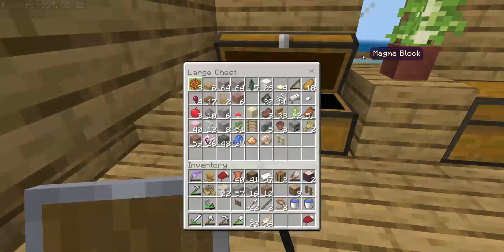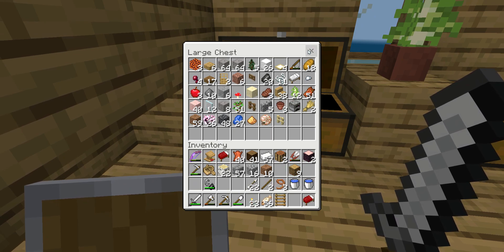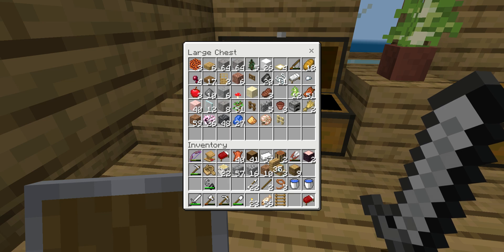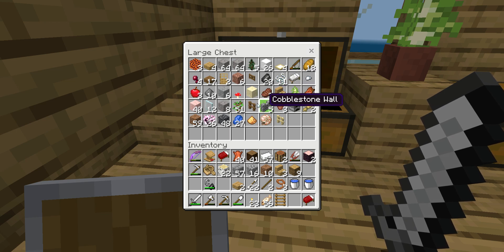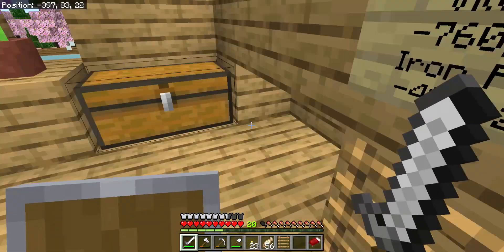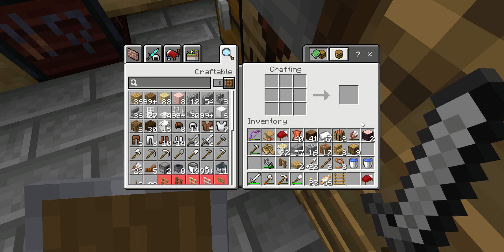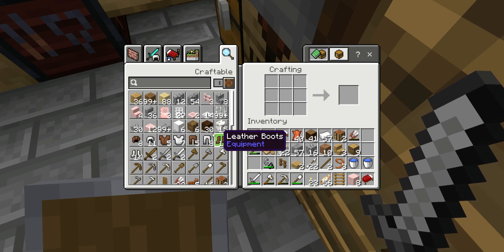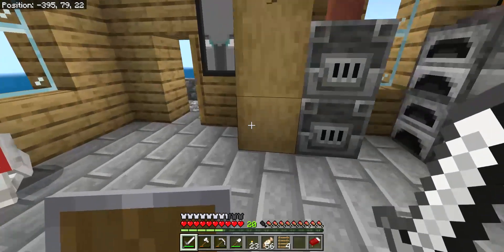Do I have any ladders in here? One — it's good to have spares. I'm going to make a nice little entrance, take some of this to make it look a little bit more decorated, and I'll take that fence as well. I'm going to use that cherry wood and make three more ladders. I hope that's enough.